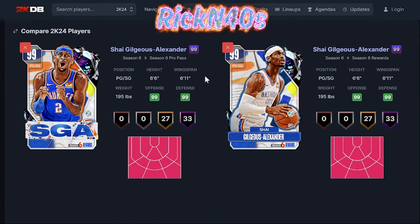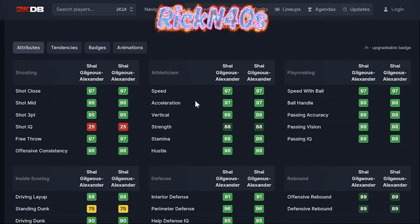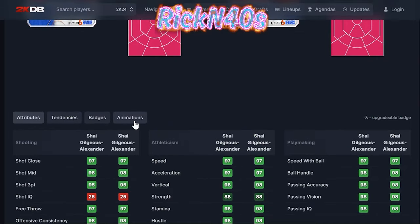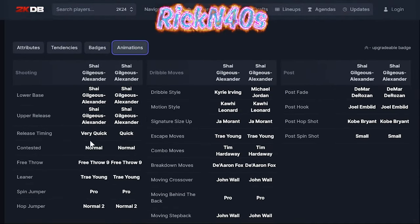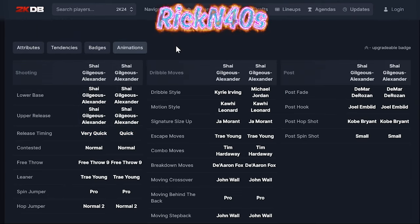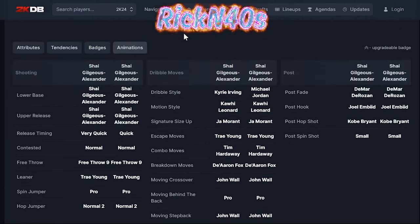If we go ahead and put him side by side with the non-paid version, there's actually no difference in attributes. So we know it's going to be with the animations. The non-paid version has 'quick' and the paid version has 'very quick.' Also, the paid version has Kyrie's dribble style while the non-paid has Michael Jordan's dribble style.